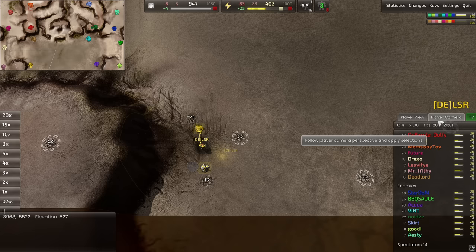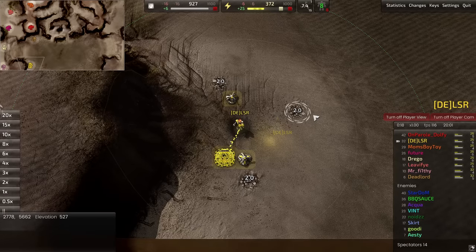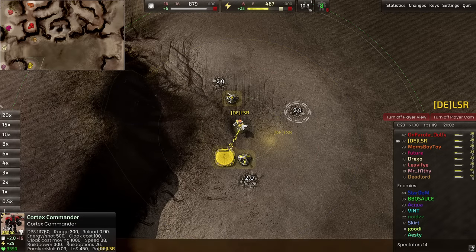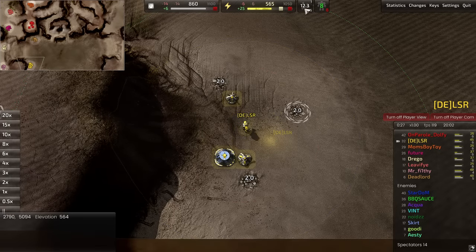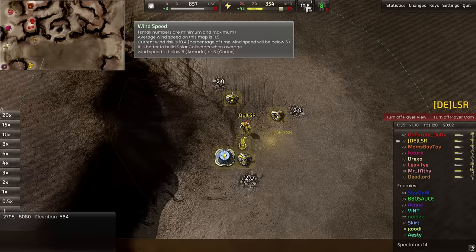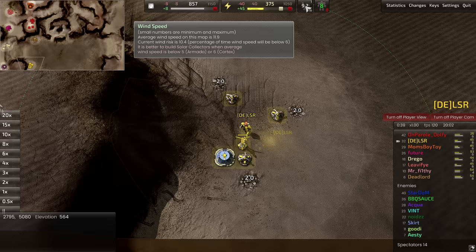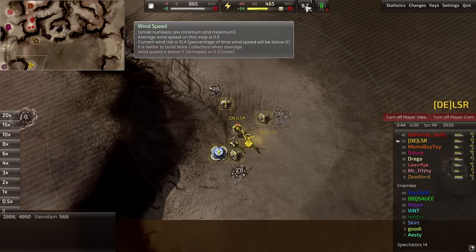Let me click on me and do player camera. As you can see, the general build order always starts in the middle of the two metal extractors, and I prefer solar. Why did I prefer solar? Because the wind at that point was below 12 — that's my go-to. ChatGPT maybe said that's the correct metal efficiency; I can't give you the formula right now, maybe it lies, but that's what I go for and it works for me.